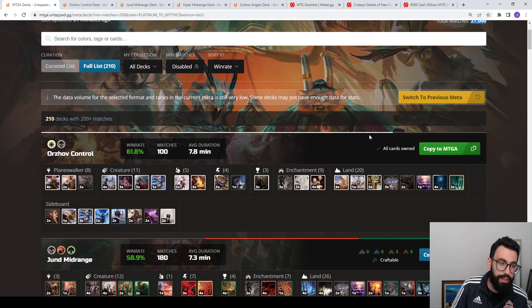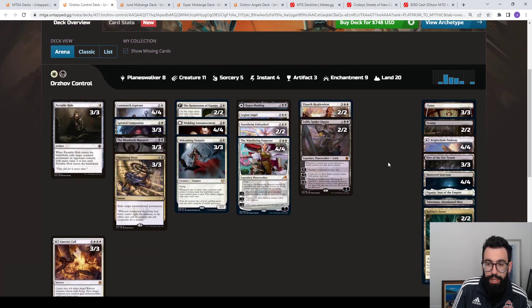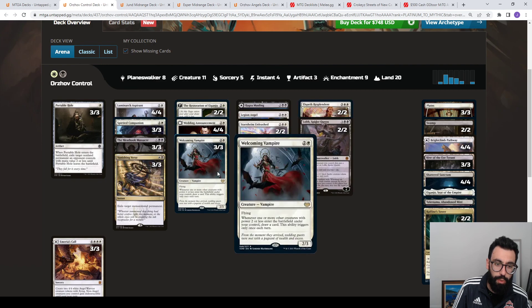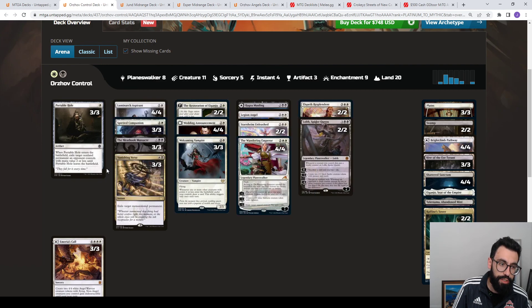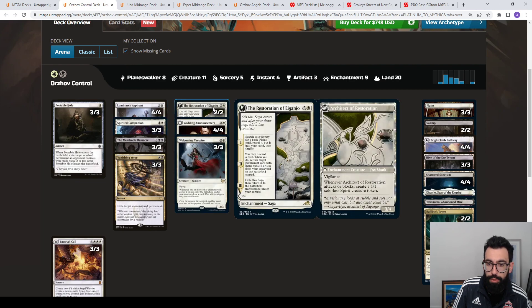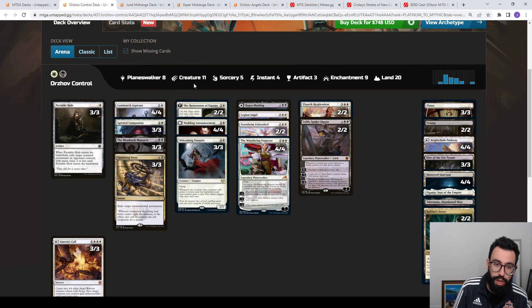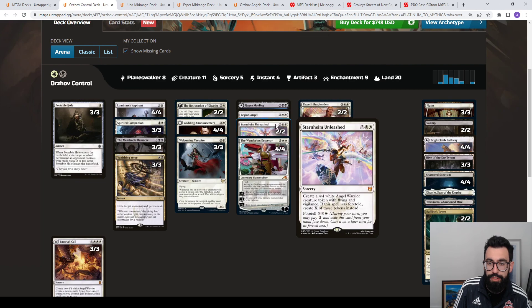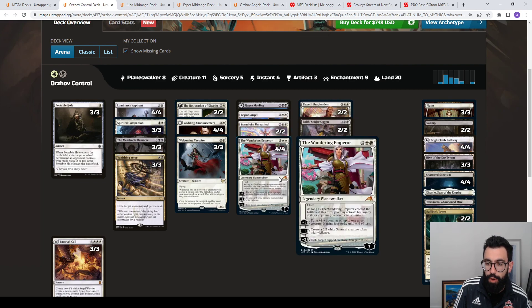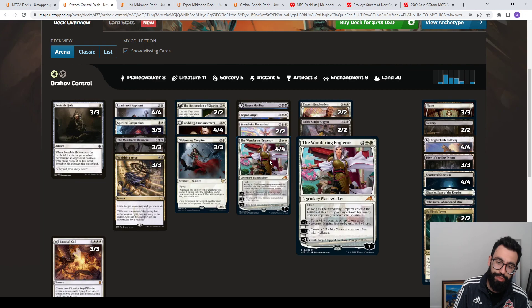In terms of top decks, we have Orzhov Control at a 62% win rate. It's black-white, not quite the Blood on the Snow deck — it's kind of midrange-y, control-y. You have the Wedding Announcement and Welcoming Vampire card draw engine, some early removal like Portable Hole and Vanishing Verse, you still have Meathook Massacre in there. Spirited Companion cycles itself, it can also be brought back with Lier, which helps you ramp. You have Aspirants that buff your squad. Wandering Emperor that just does everything — offense, defense — it's a really good card.